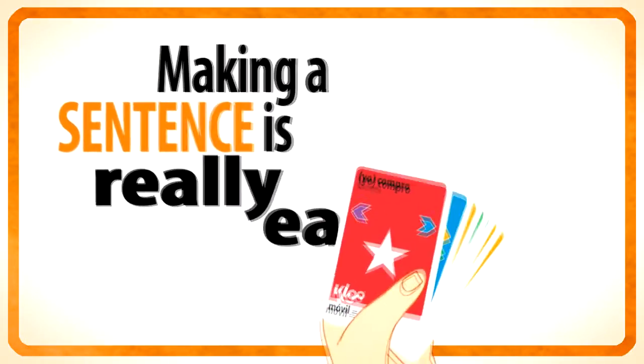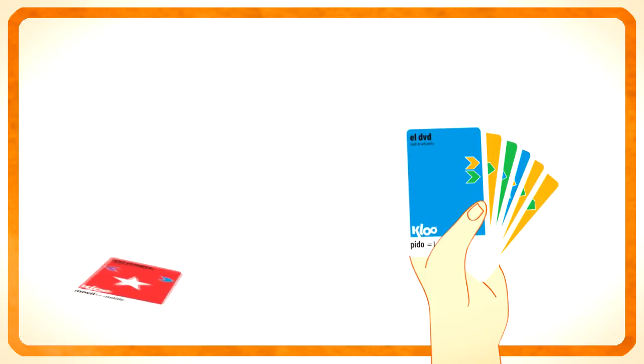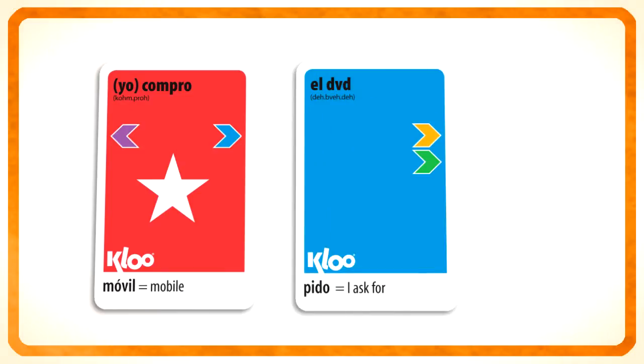Making a sentence and learning a new language in Clue is really easy and here's how. Always start your sentence by playing a red card first. If you weren't dealt a red card and don't have one to start, you can play one card, just one, of any colour. Once you've played the first red card, all you need to do is look at the coloured arrow and play a card of the same colour next.